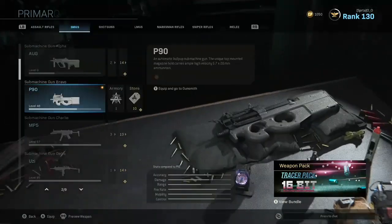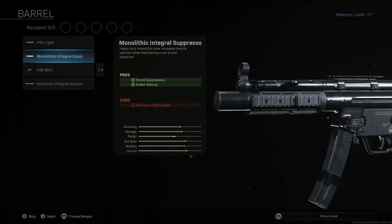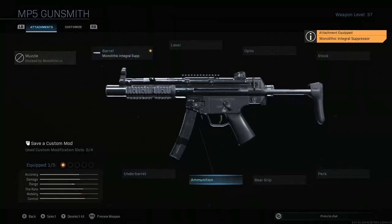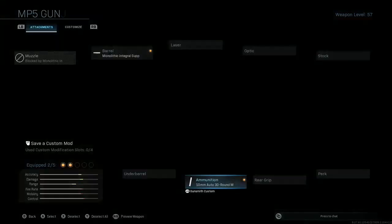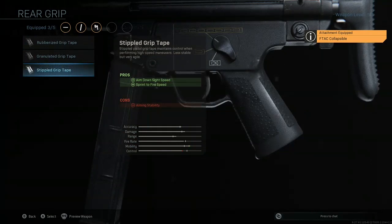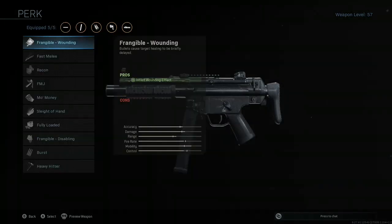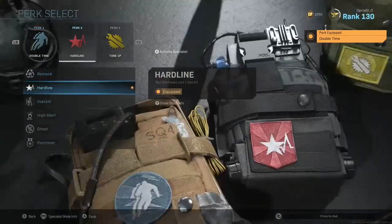For this class I'm using the MP5 with the Monolithic Integrated Suppressor for sound suppression and bullet velocity — because while the other option gives more ADS speed, the bullet velocity helps more since you get your bullets off faster when shooting. I want the 10mm Auto 30 Round Mags for better damage and longer one-hit kill range. I'm also using the FTAC Collapsible, Stippled Grip Tape, and Tac Laser for more ADS speed. You could use the Merc Foregrip in Core or Hardcore if you think you need it. I have Cali Sticks, Double Time, Hardline, and Tune Up.